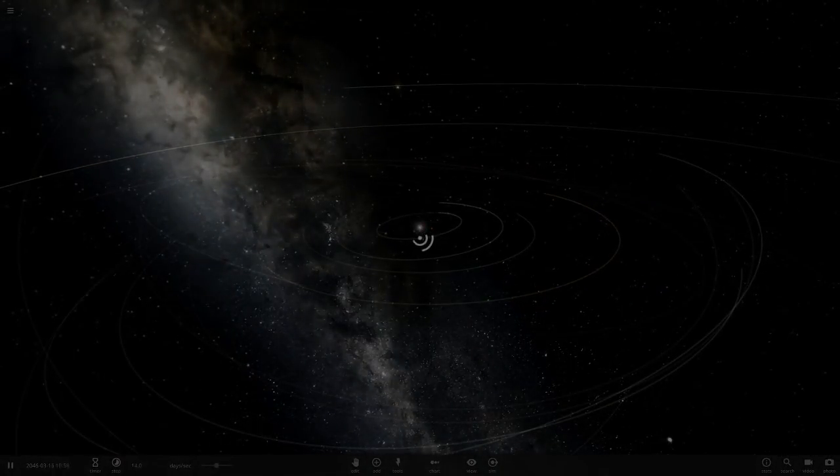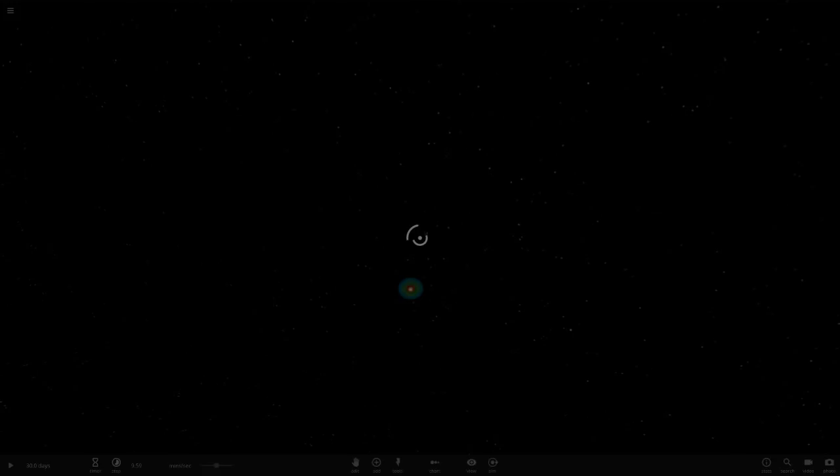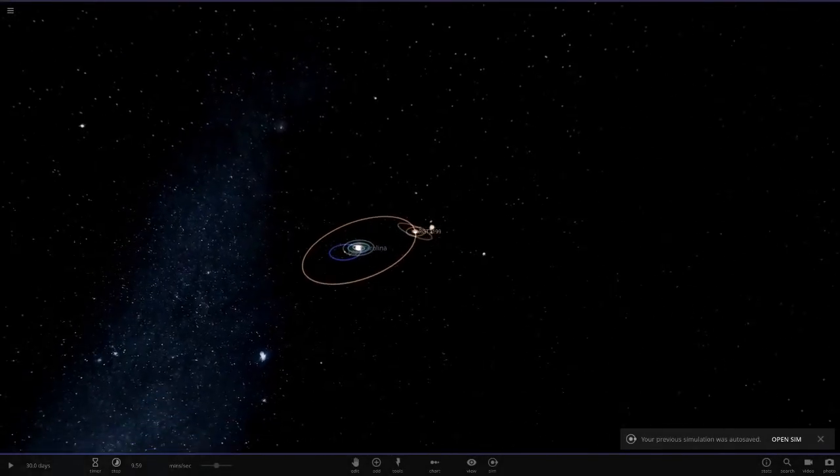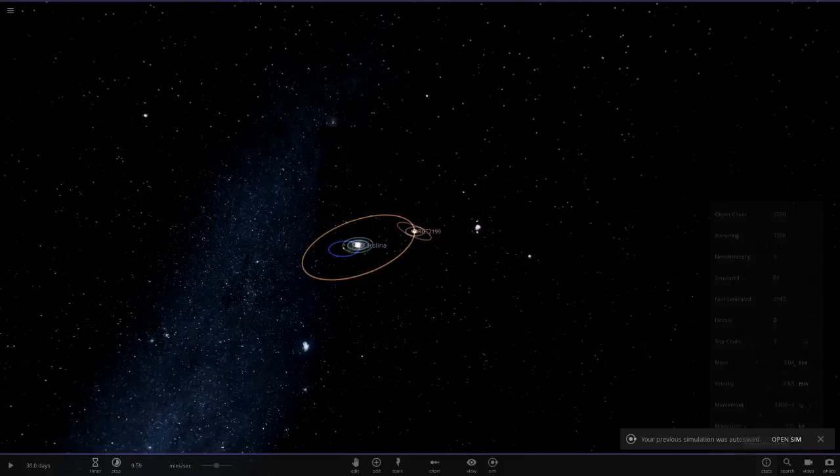Let's see what we've got here today. So we've got a lot of objects in here. It looks quite laggy as well — 7,000 objects. So let's go into the center here.